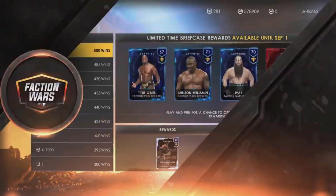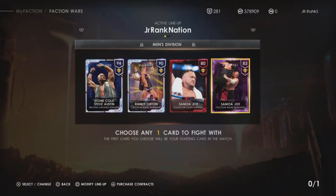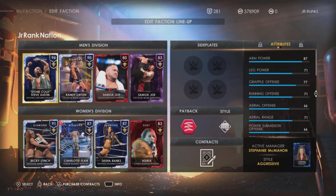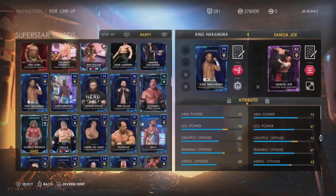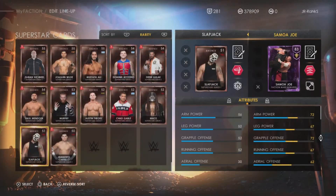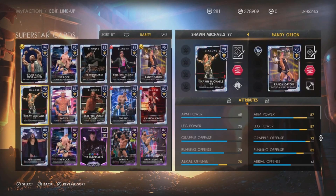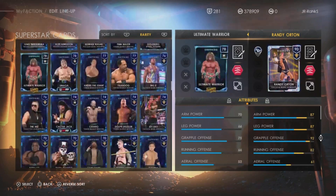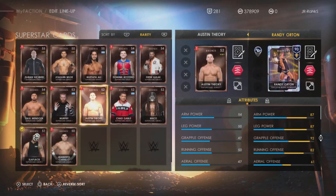So I'm going to jump over to Faction Wars and get into the match — it's going to be pretty simple. Some people may be struggling, but here's how you make it as easy as possible: you want to modify your lineup and put in the worst cards possible. That means bronze cards. If you don't have any bronze cards for some odd reason, then silver cards and so on — just the worst cards in your collection.